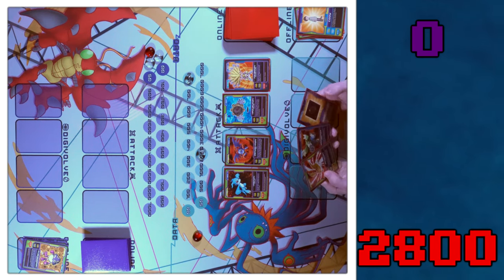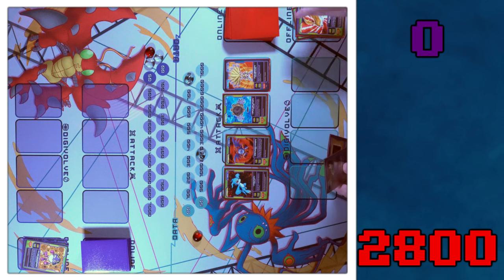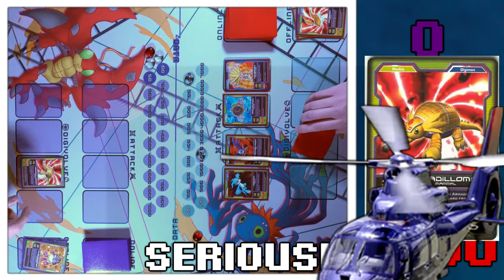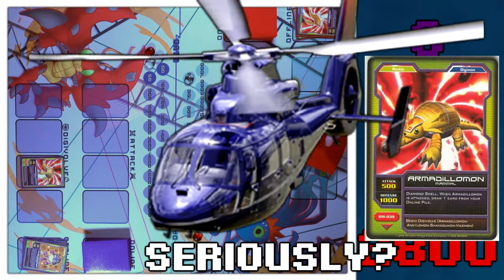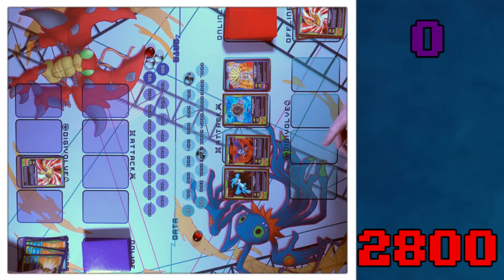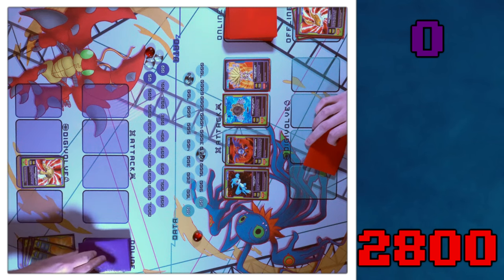That's a pretty good turn. I may be in a pickle here. I'm going to discard and discard Patamon to draw one. It's my go. I'm going to bring online Armadillomon. Nothing to Digivolve. Honestly, I'm just going straight to my discard phase because while DemiDevimon is out, I can't do much with my attack boost cards, which make up a good part of my hand. So I'm going to offline my Davis, my Kari, and my Izzy — drawing three.